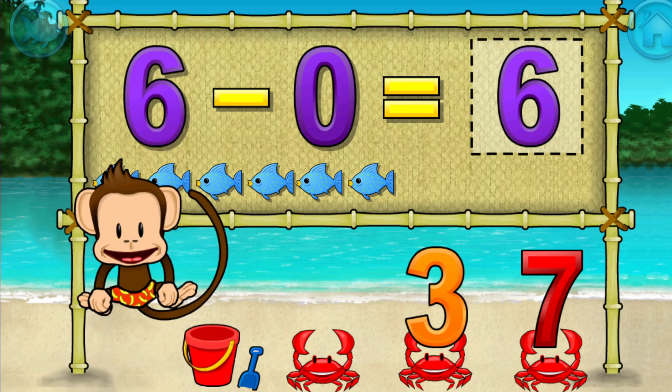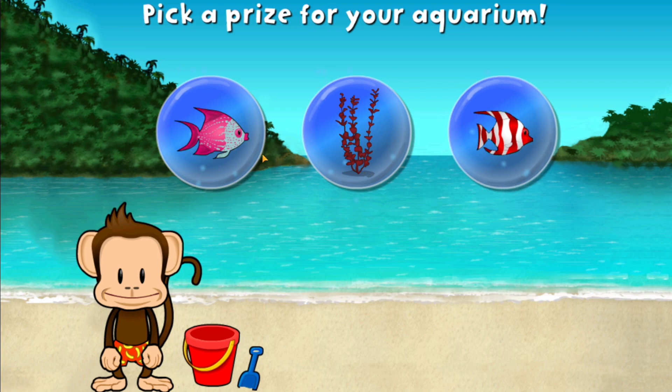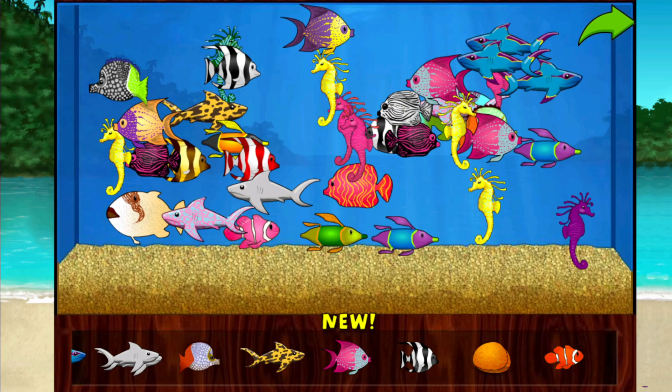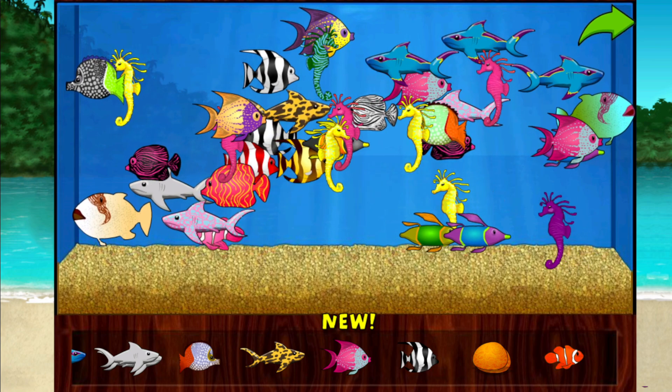You're doing great. Add things to your aquarium by dragging them from the tray. Touch the arrow to get back to the beach.